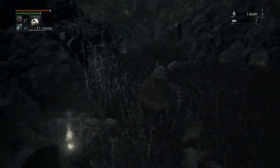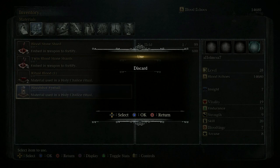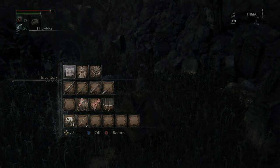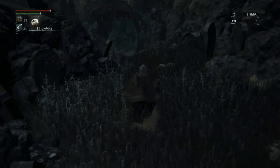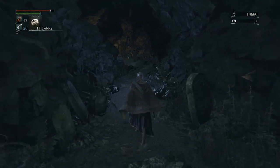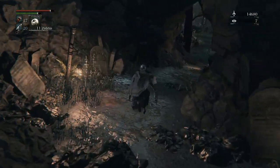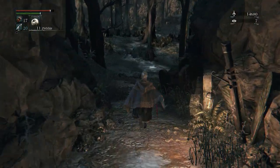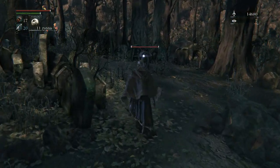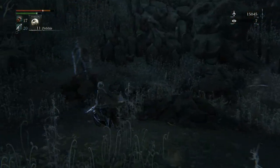Let's grab up all these items. The bloodshot eyeball is going to be used in another ritual chalice — a holy chalice ritual — so you can make more chalice dungeons when you complete the first one. This path is gonna take us to a new optional area. If you don't come here you're gonna miss out on Cainhurst Castle and this place too. There's a dog and another dog in the distance.